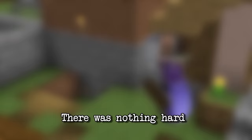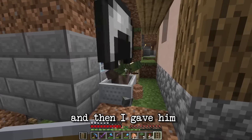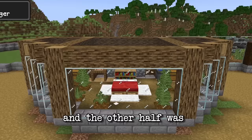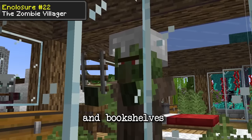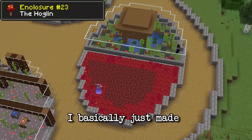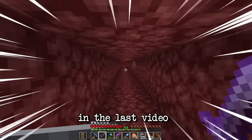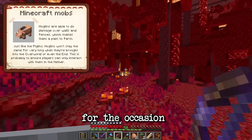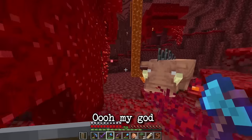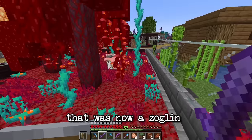Next let's do the zombie villager. There was nothing hard about bringing one back — I simply got a villager out of the breeder, lured a zombie over, gave him a helmet, and brought him back to his enclosure. The enclosure was half wild and overgrown and the other half cozy with a bed and bookshelves. Next to the witch enclosure I added the hoglin, making a small crimson forest with a crimson fungus for food. I wasn't very stressed about bringing back the hoglin since I'd already done it before, but things got hairy — I made it safely back to the overworld and got the hoglin, now a zoglin, in the enclosure.